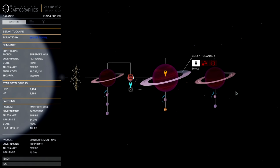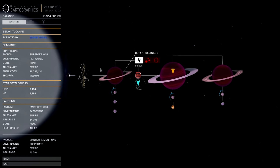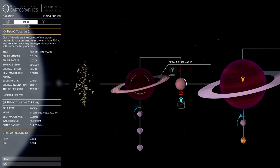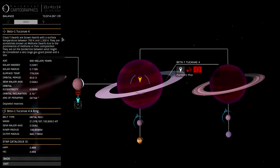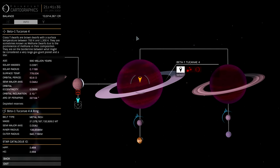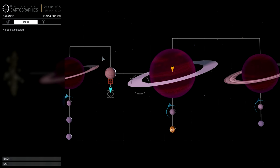What we're going to do is look for planets with rings around them, because these rings have different kinds of properties. If we click on a planet and look at the info panel, the first line says belt type — Rocky. Another planet has a metal rich ring. Those are two of three possible ring types you'll get. The third is IC, and because you can't mine an IC ring, there are usually no resource extraction sites there. Metal rich and Rocky rings typically have resource extraction sites — sometimes multiple within those kinds of rings.